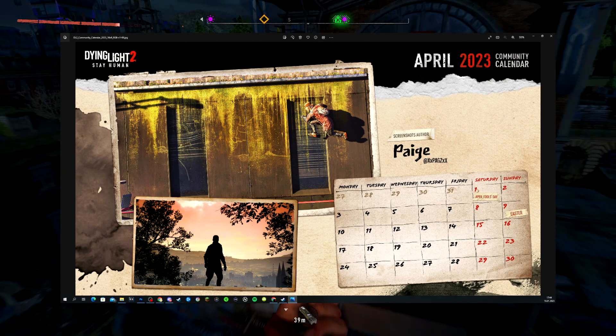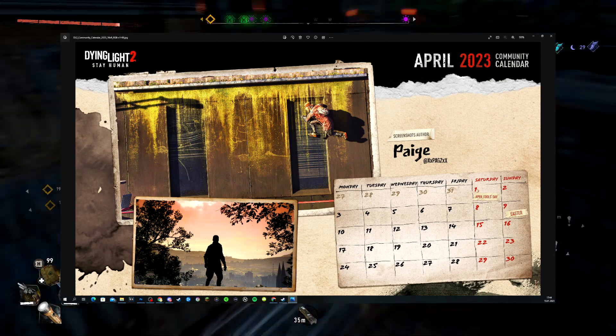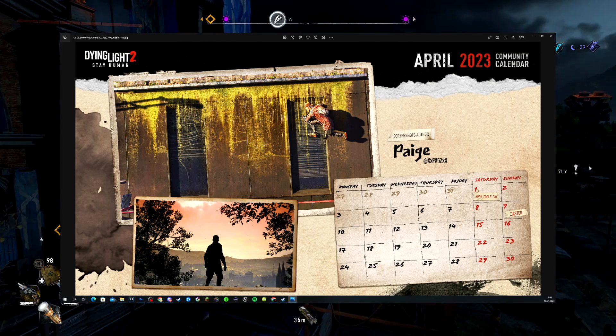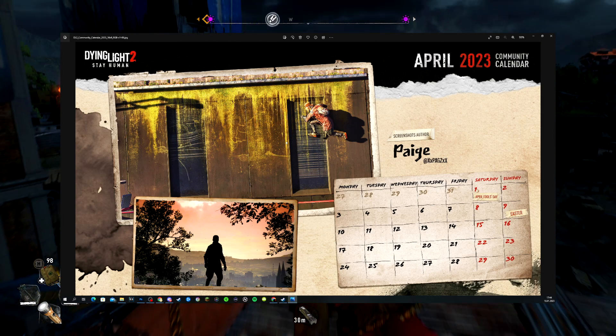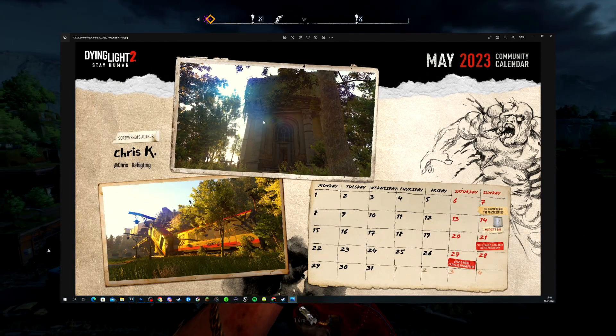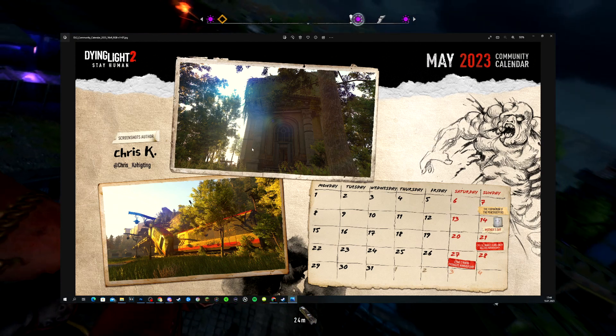April has April Fool's Day on the 1st and Easter on the 9th — they'll likely have some events around those. I've seen this image on Twitter before, really well done. Then we have May, with screenshots taken by Chris K — you can see the tag right there.